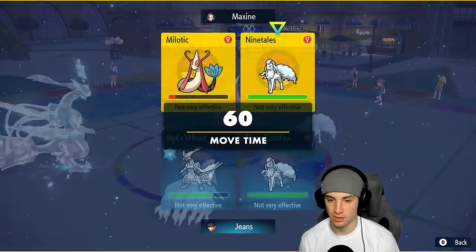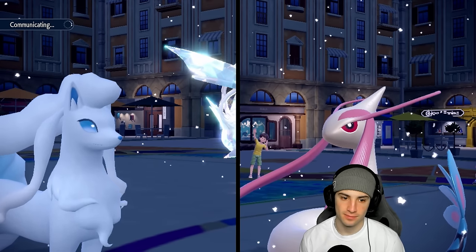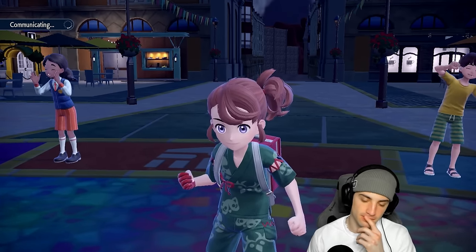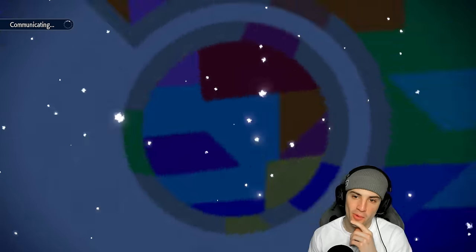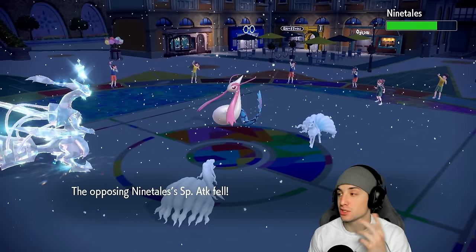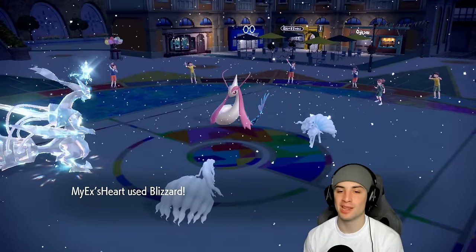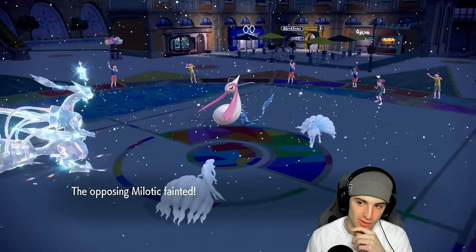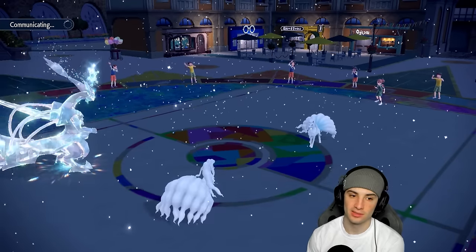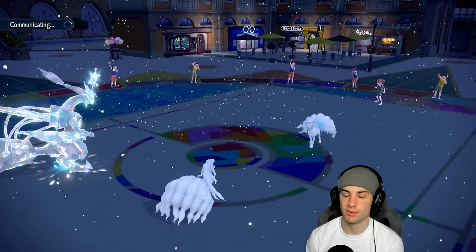I'm going Blizzard and Moonblast — double down into Ninetales. I think Moonblast does more damage than Helping Hand since it's a direct hit. Snow is up, Moonblast does decent damage and we get a Special Attack drop — that's massive. Milotic goes down, bye bye. Looking good for match number three — another Blizzard and Moonblast could KO. Archeludon comes out next, just as I thought.